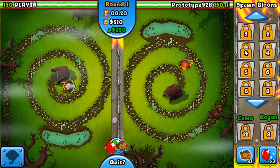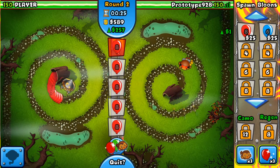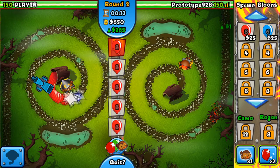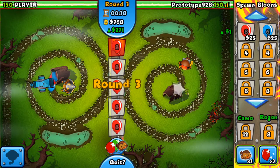I think we're going to start with one dart monkey, build up some economy, save up a little bit of money, and then get a bomb tower right after that. A bomb tower would be the best idea considering this map is pretty much perfect for it.